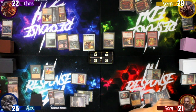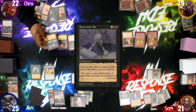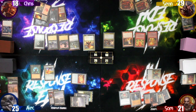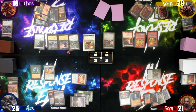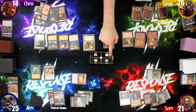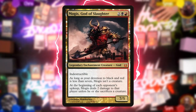Chris takes his two damage, plays a Mountain, then takes four damage to cast a spell and passes to Sean. Sean rolls a die to decide what card to discard, takes one damage from Dark Suspicions and two from Megrim, followed by another two from Sulfuric Vortex. He plays a Tainted Peak as his land drop and casts his commander Mogus, God of Slaughter.